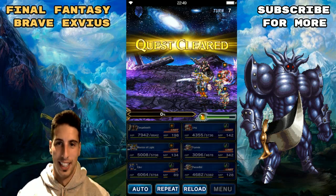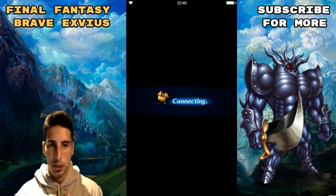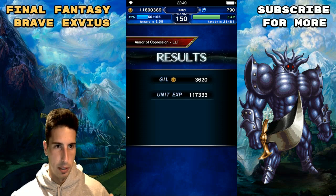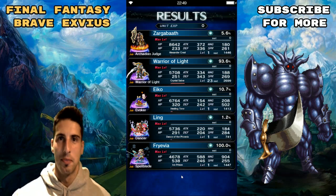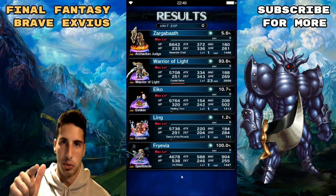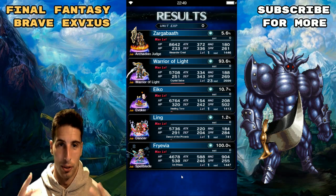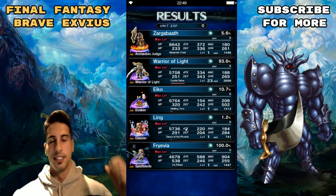Let's see — we got all the quest requirements: we called the esper, we summoned the esper, we did a limit burst. Let me check online real fast — complete the quest with no items used, use the limit burst, evoke an esper — we did everything we had to do! If you're new to the channel, please leave a like, subscribe for more. Comment down below the team you guys used, and let me know if this was helpful — I'm gonna try to do more of these videos!